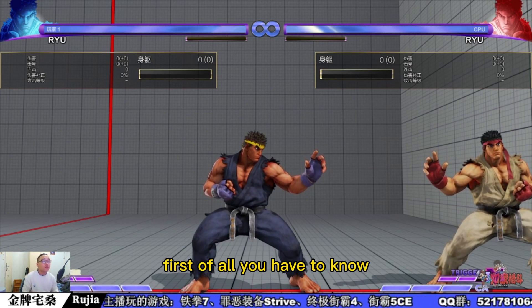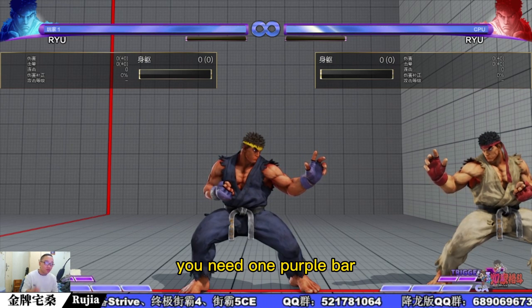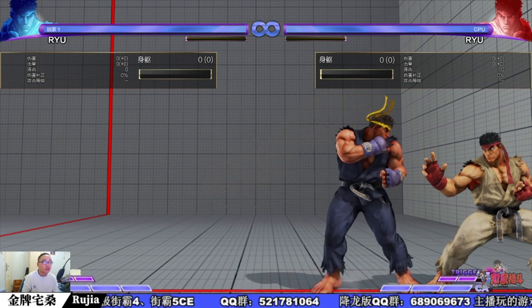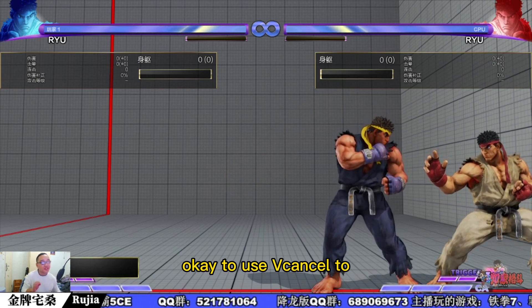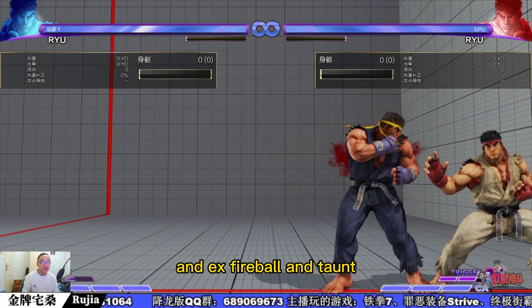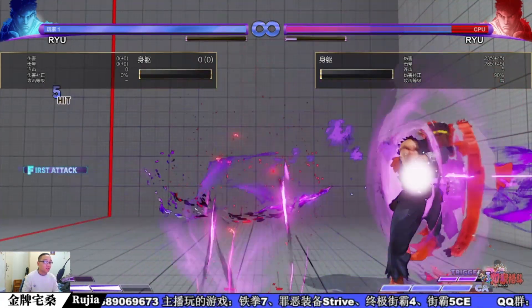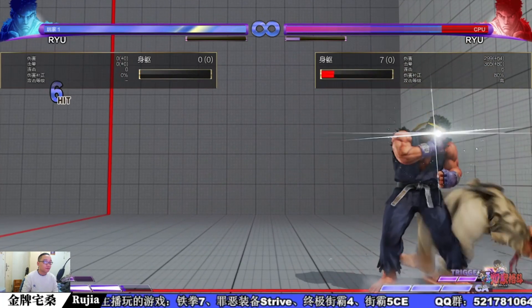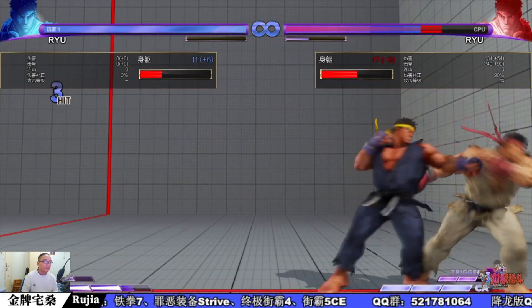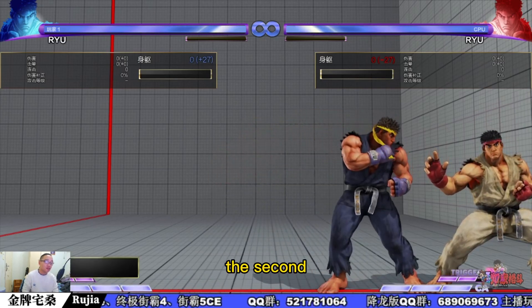First of all, you have to know this mix-up. You need one purple bar to use V-Cancel — this, and EX Fireball, and Taunt. Okay, this is first. The second...